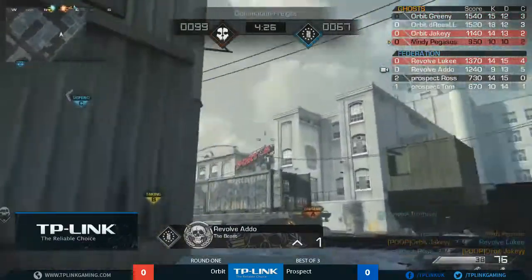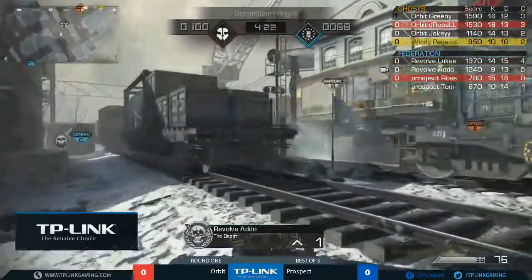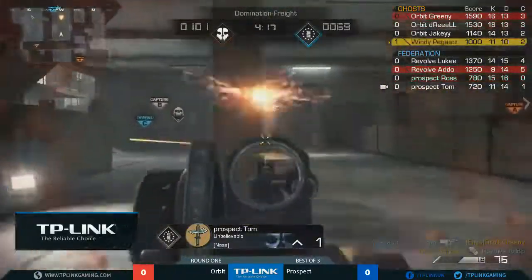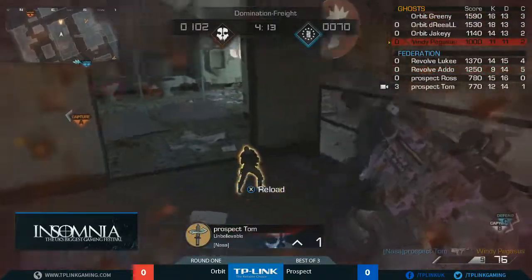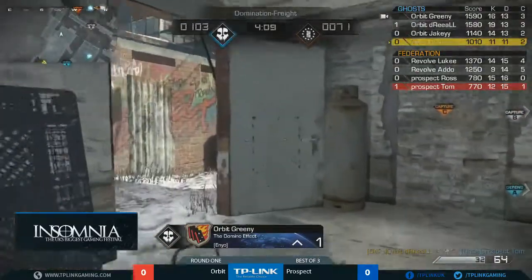Has that flag been captured? Not as of yet. Addo pushing over - B flag still neutral. That was four assists he got in that role there. No matter how hard they pushed, this team just could not take B. Every time they jumped on it, took one or two kills, but then all came back, taking it back into play.